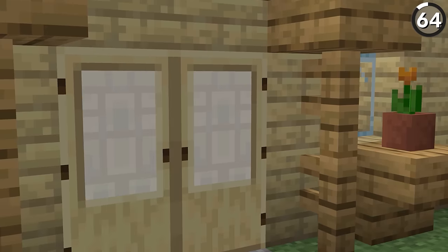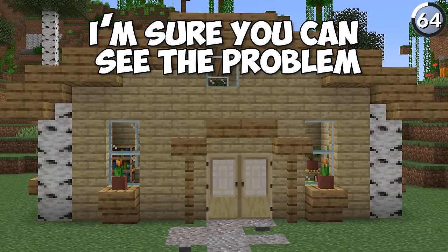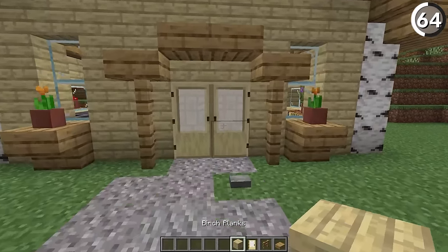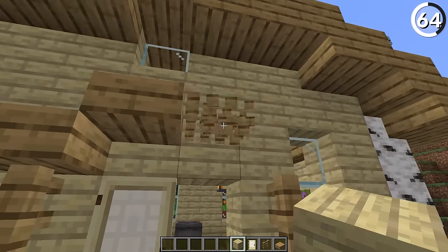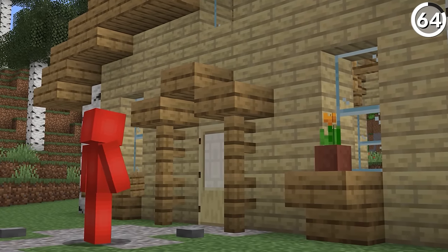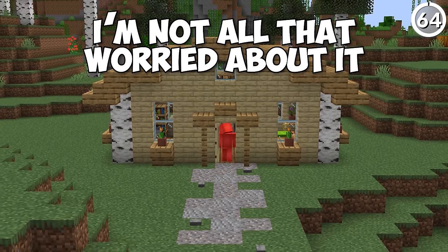There's technically nothing wrong with this door, but when we zoom out, you can see the problem. While asymmetry can be great for a build in many cases, it's when you start to have something like a two-block doorway that's built into an odd-numbered wall — that definitely feels like a sin. But as long as you remember to count, this is an easy one to fix.